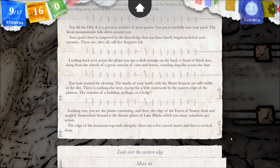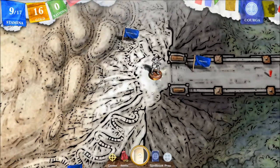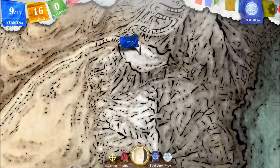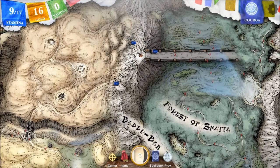The edge of the mountaintop ends abruptly — there are a few carved stones and then a vertical drop. You creep to the edge of the plateau and peer down. The drop is not vertical after all, but skitters away down the mountainside. You might be able to skid down it, though you couldn't walk and there would be a constant danger of rolling. Time to head for lower ground one way or the other. We've got steps here and we have south — let's head south and explore the southern edge first.